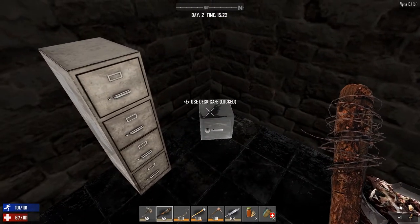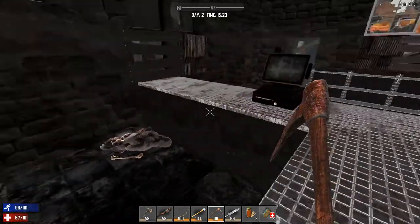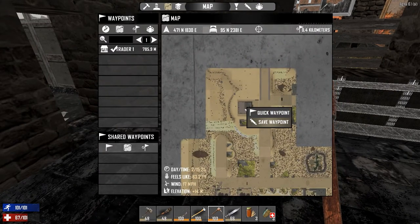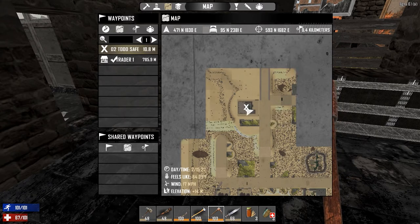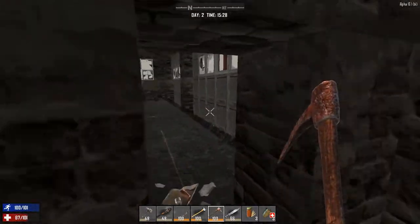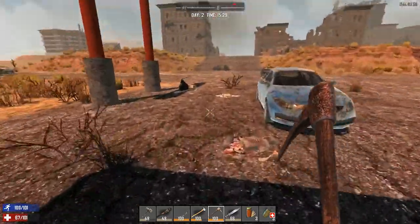We've already filled our inventory - I might have to run back or make some kind of storage box. I don't really want to open the safe right now. What I'm going to start doing is marking each building I loot with the day I looted it. So we'll go day two and then note 'to do: safe'. That way when I look at it on the map I'll know I looted it on day two but still have to do the safe. Let's get out of here and move on.